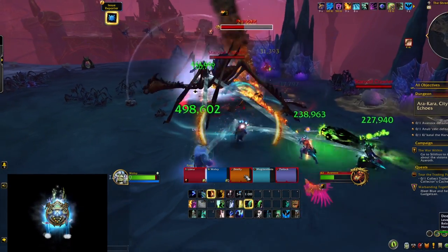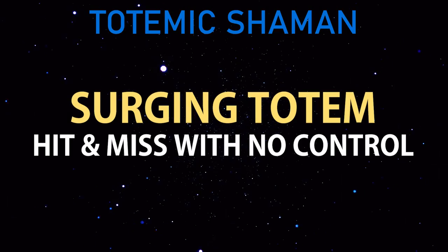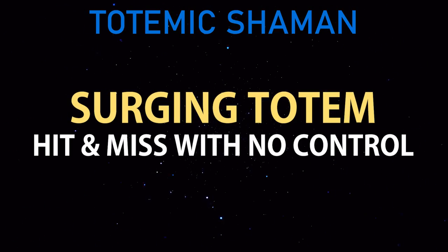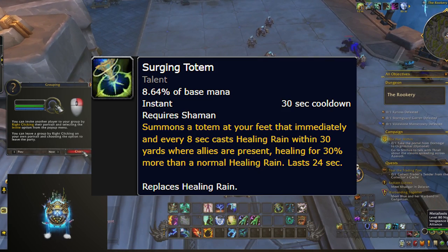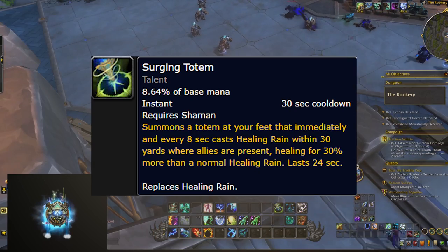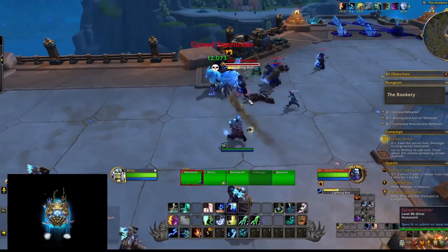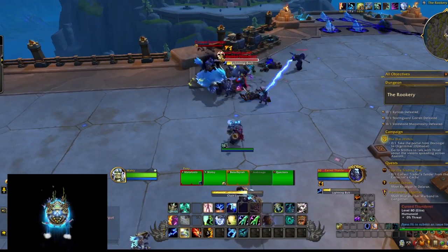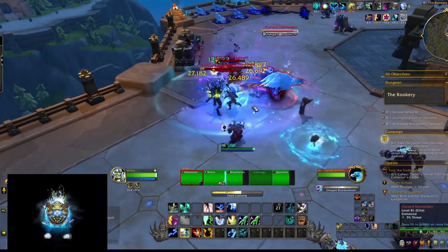The main gameplay changer for Totemic Restoration Shaman is the Surging Totem. It replaces Healing Rain, is instant cast with no aiming and no downtime, and will even relocate the Healing Rain for you if it needs to be moved. Pressing that button feels like a huge win.